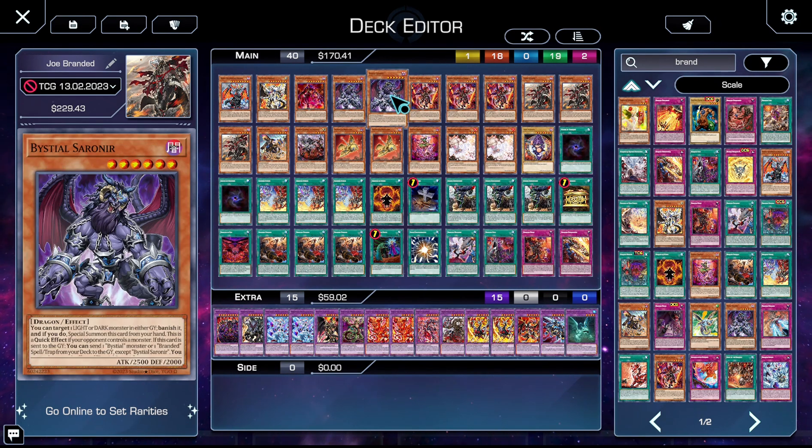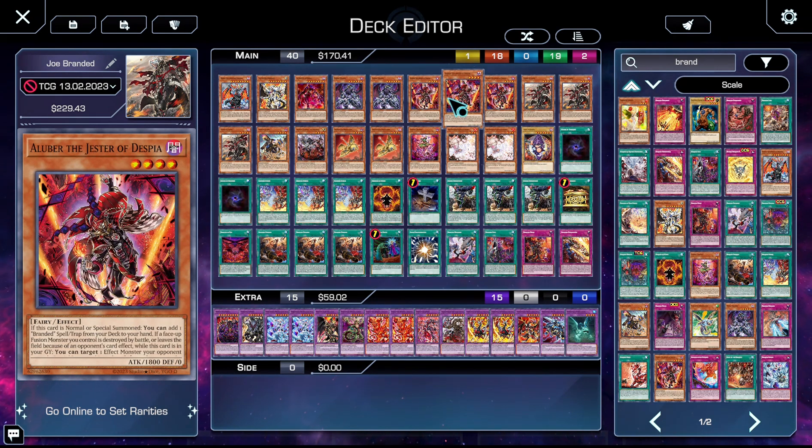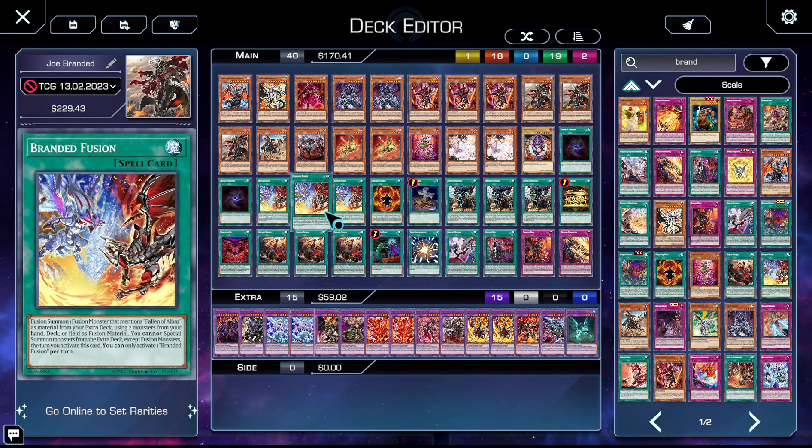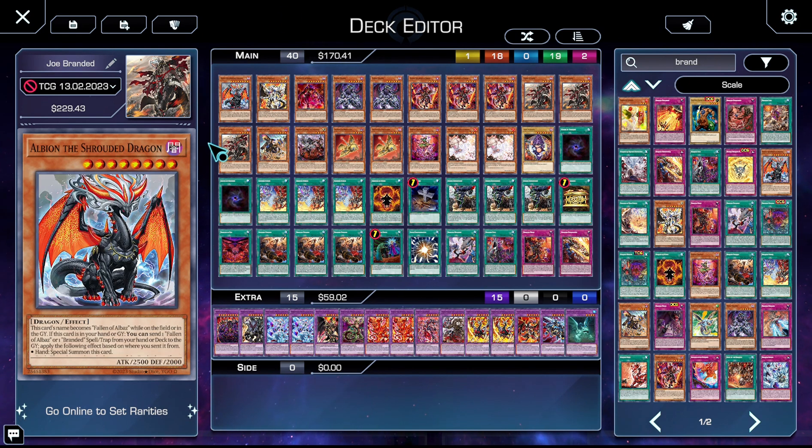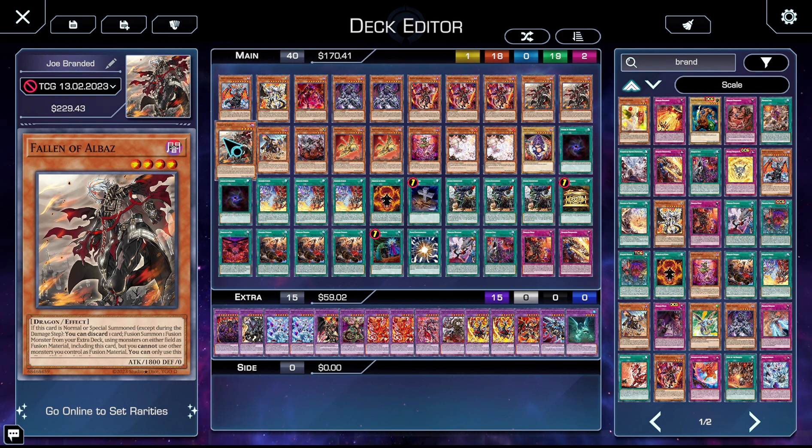We're on three copies of Aluber the Jester of Despia, who on normal or special allows you to grab a Branded spell/trap. 99% of the time you're grabbing Branded Fusion, and if not you're likely grabbing Lost. Either way you're grabbing something really powerful. Three copies of Albaz, who on normal or special allows you to Super Poly using himself and one opponent's monster, which is really great — and with Rindbrum you actually do summon him, so it does matter.